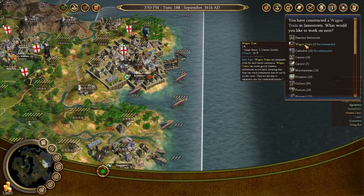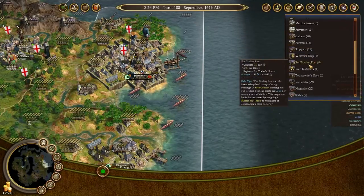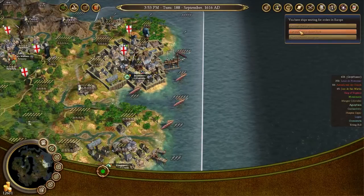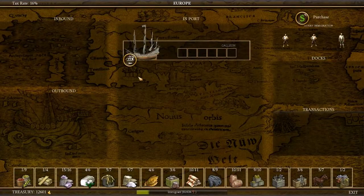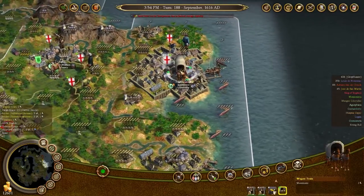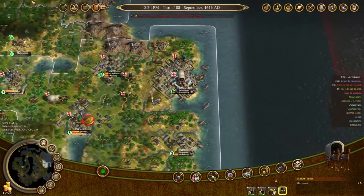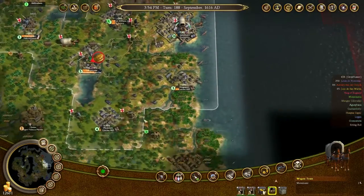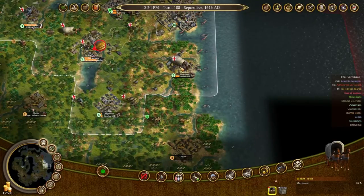You've constructed a wagon train here in Jamestown. What would you like to construct next? I would love to get a university, thank you. You have ships waiting for you in Europe — I know. There's not really anything we need to buy right this second, so you can come back and we'll transport the horses from here to Port Royal. You, meanwhile, are going to take some tools. We'll split that down the middle — two turns for you, five turns for you. Excellent. Go over there and drop off some tools.